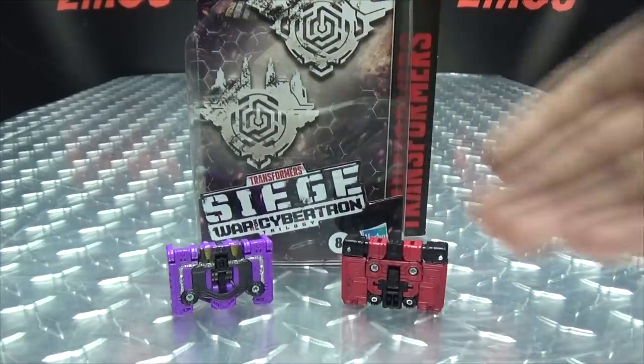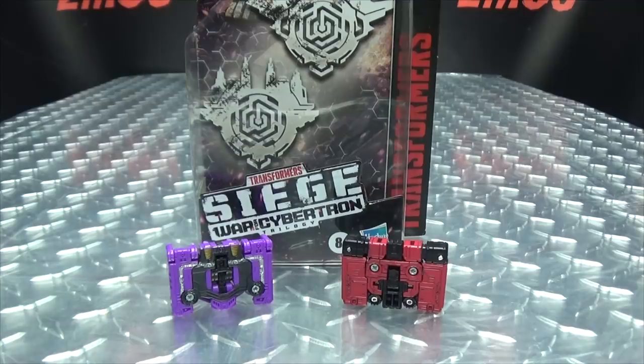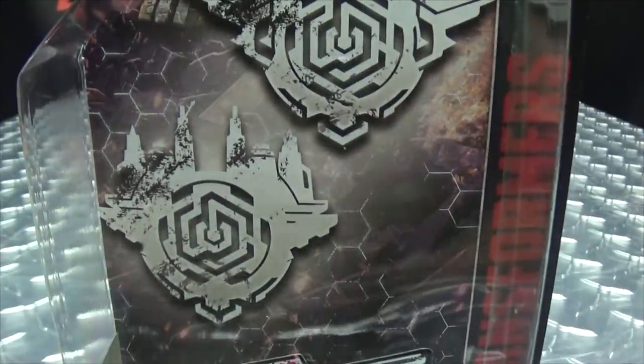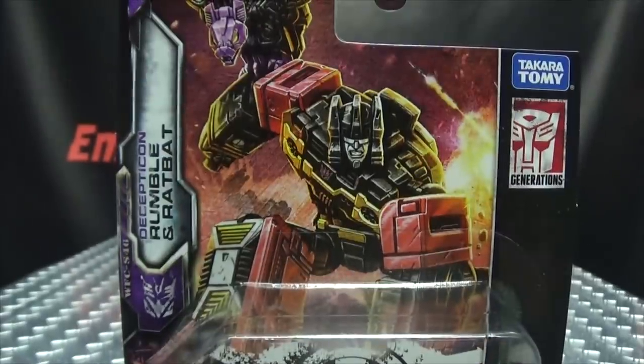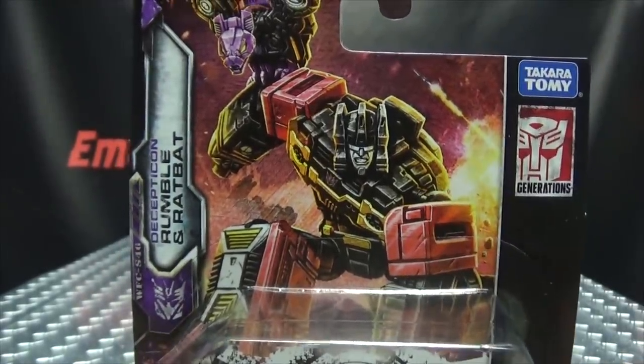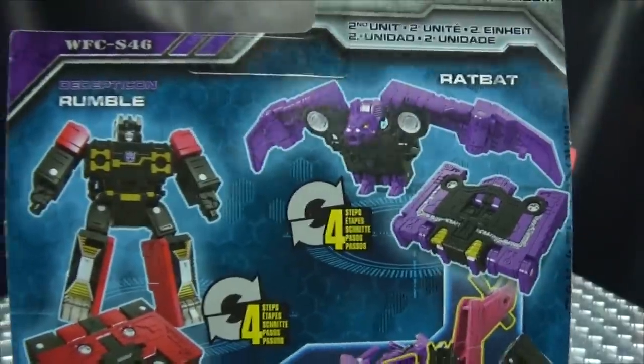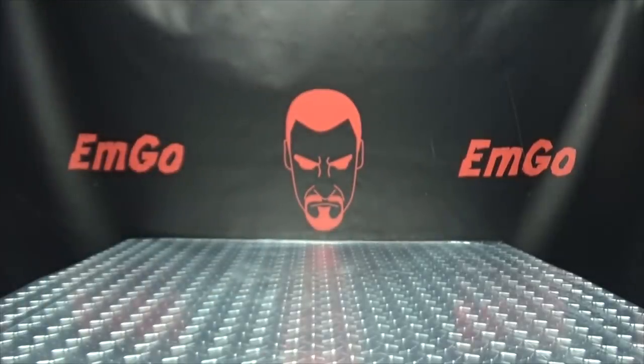So here we are, and there they are. First and foremost, as always, we'll take a quick look at the packaging. You have some symbolage there in the background. Up top, we have some lovely artwork of Rumble and Ratbat. Their names are Rumble and Ratbat — Siege, Warfare, Cybertron, MicroMasters — barcodes on the bottom. On the back of the box, we have your obligatory product shots, and that's basically it for the packaging.